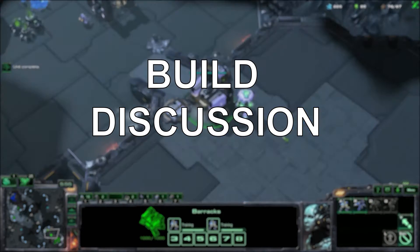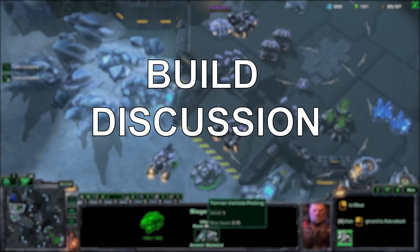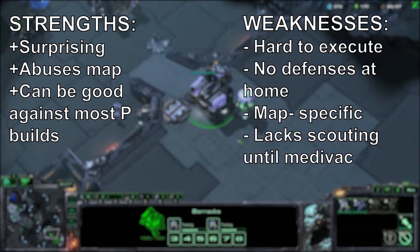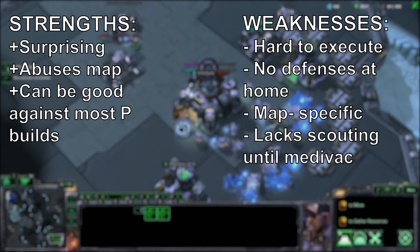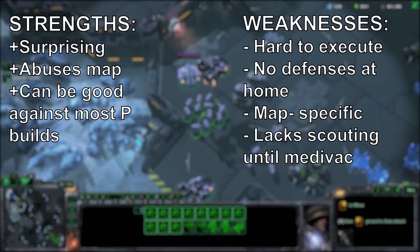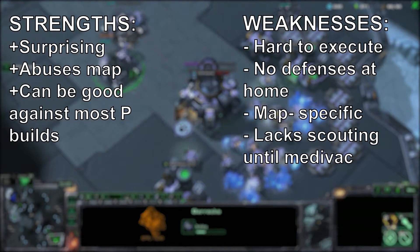Alright, let's talk about the build a little. It's actually kind of a complicated build and there's definitely a lot of things to know. First, let's talk about strengths and weaknesses. The strengths: it is definitely a surprise, like any other cheese or proxy. It abuses the map heavily and can be good against most Protoss builds. If they go for a Stargate or a Robo, it's not really a hard counter. But weaknesses — there's actually a lot of them.